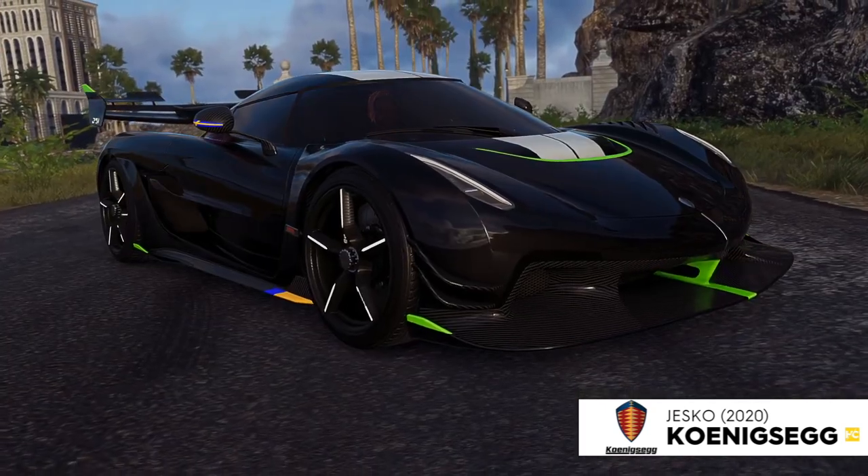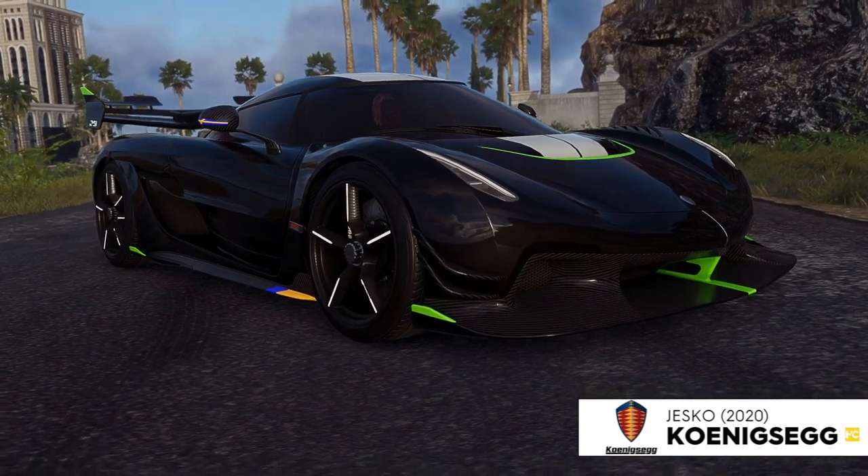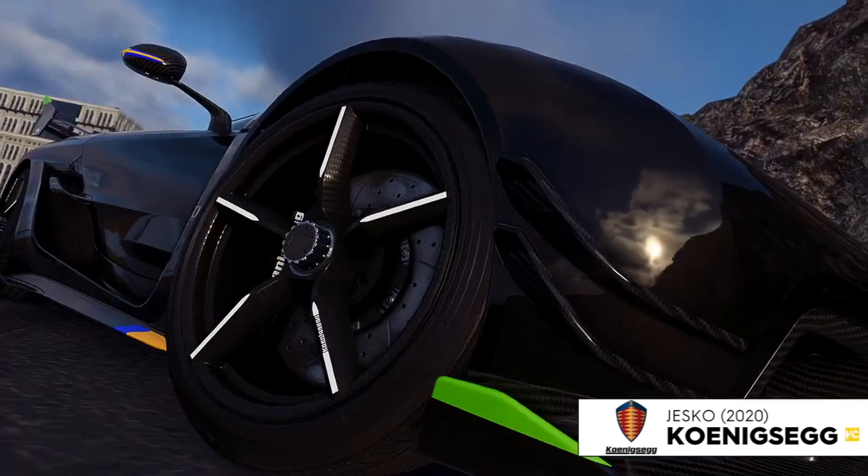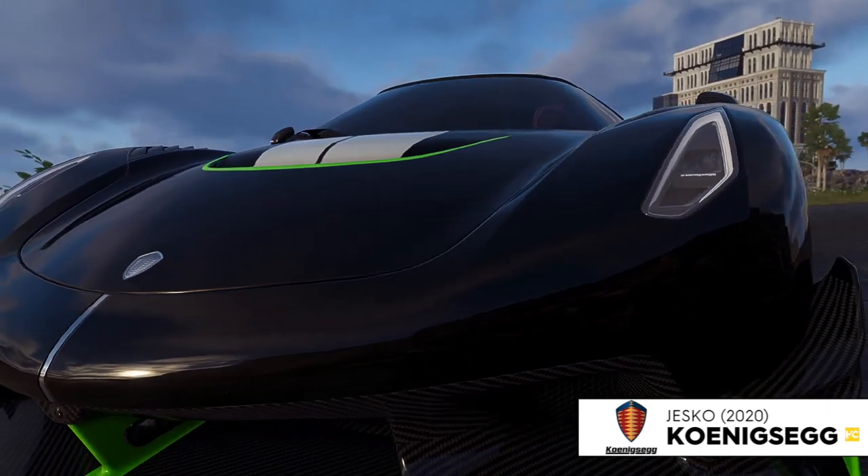The Koenigsegg Jesko was in the trailer - that was made clear. This big boy car is coming, which means we need a Koenigsegg Agera versus Koenigsegg Jesko drag race to test out which is the fastest one.